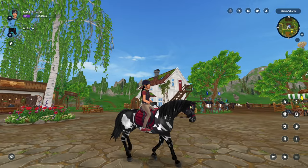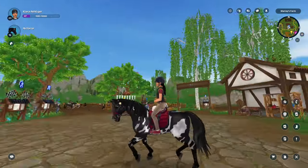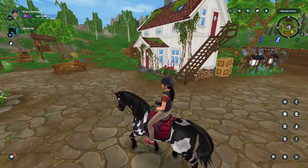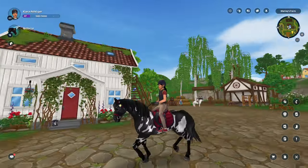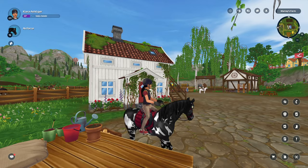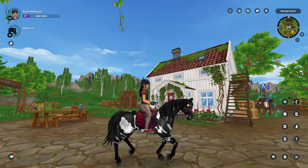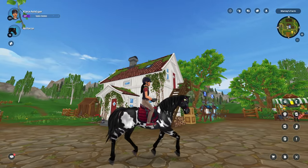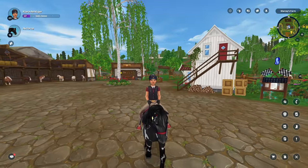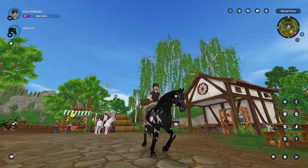So in order to do sitting trot, you get to the trotting gait and then you press the acceleration keys, whether it's the arrow keys, W, or the mouse. Then your character will stop posting. Pay attention to the character right here — this is the normal trot, and this is the sitting trot. The character would stop bouncing.